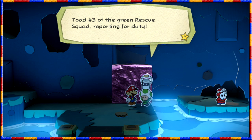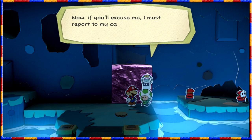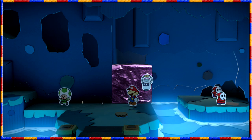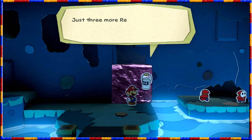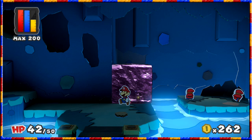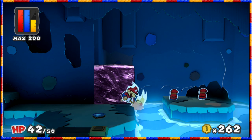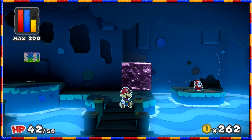Toad 3 of the green rescue squad reporting for duty - now if you'll excuse me, I must report to my captain's location immediately. You do that! Just three more rescue squad members to find. At least we know where we're heading back to get it sorted - apart from that we can't do anything like that for the time being anyway.